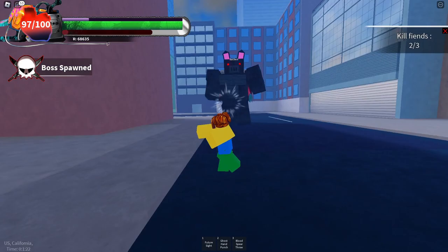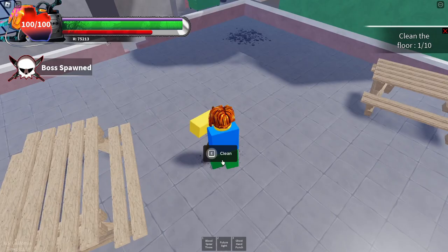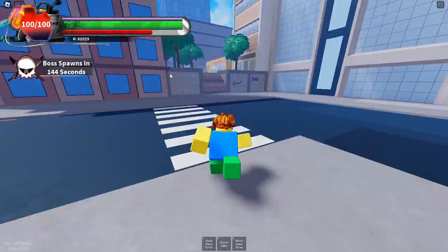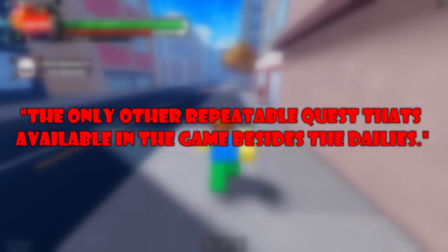Let's start with the first quest you might encounter — this smug-looking NPC who has the audacity to give you a quest to clean the floors like a peasant. It's actually pretty useful because it gives you around 75 yen, which you can use to work your way up to a weapon — either a katana or a knife, which is 150 yen each at the store.